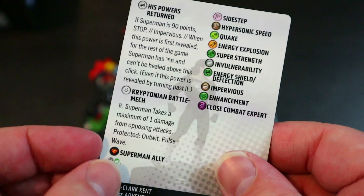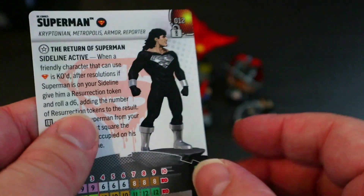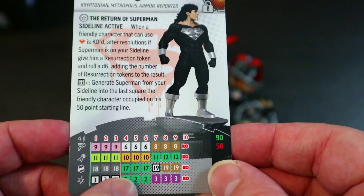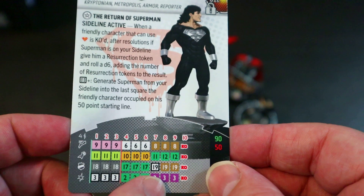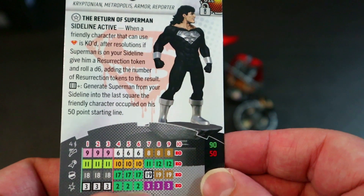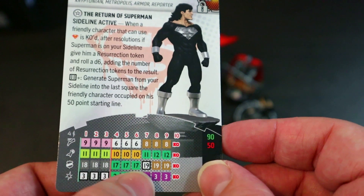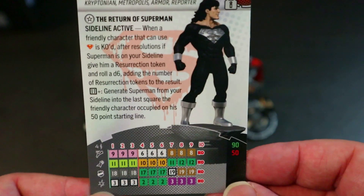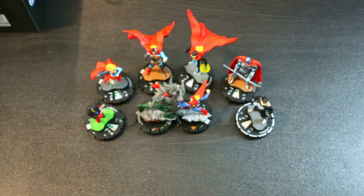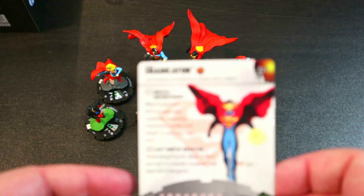His Giant Size power on the special damage — only at 90 points — means Superman takes a maximum of one damage from opposing attacks, protected from Outwit and Pulse Wave. So opponents have to hit him at least three times, then he gets weaker, hits another stop click where he has Super Strength, Close Combat Expert, Hypersonic, and 19 defense. Playing him at 90 and throwing him on the sideline is totally worthwhile.